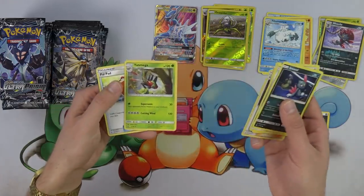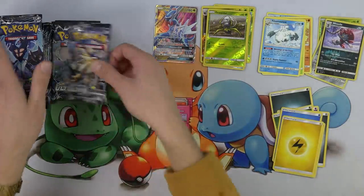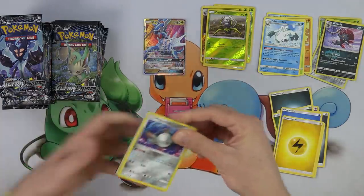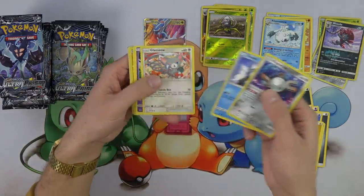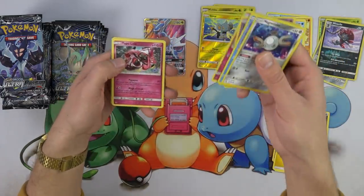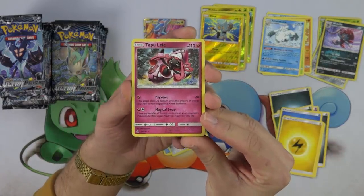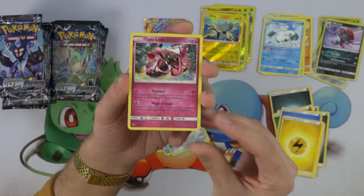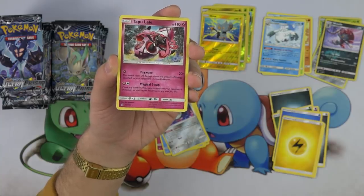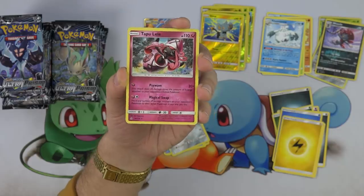Looker, Yanmega, and Pal Pad. Pal Pad could be a cool card in this set for sure, because there's no way in standard format to bring those supporters back to the deck really other than through Pokemon effects. Nice little Shinx there. And the Tapu Lele — this actually was a very controversial card for a while. The Psychic one was revealed and it was going to be a promo for us.